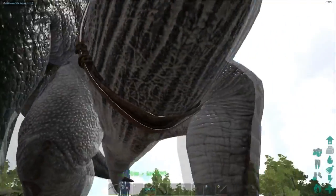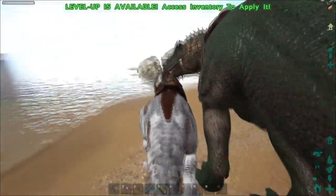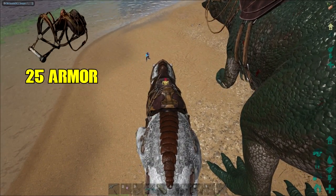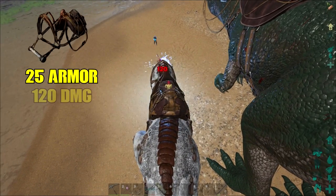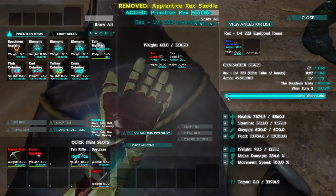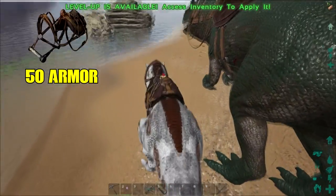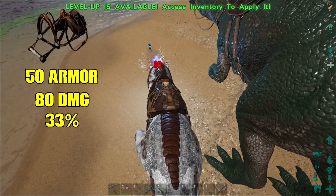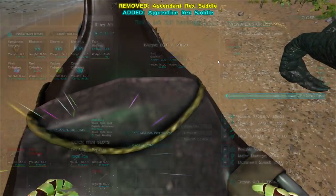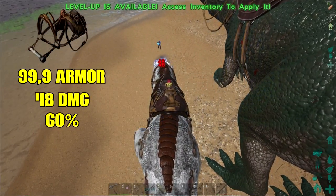Now we'll just try it with the Rex. I have the primitive saddle on this one and I'll try to see how much damage I get. Yeah, 120 damage. I will try with a 50 armor saddle — it should be around 33 to 40 percent, close enough. And with the 100 saddle — thank you, it's pretty much spot on.